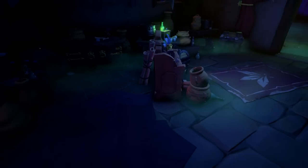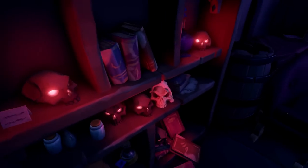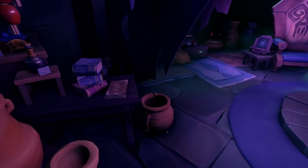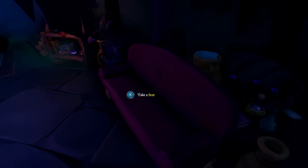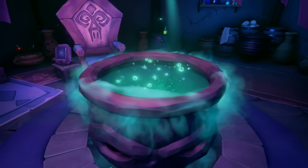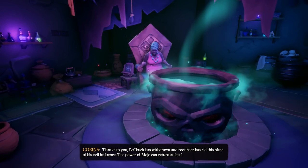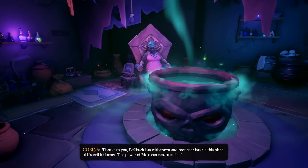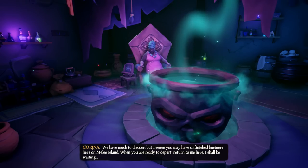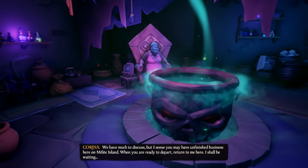After LeChuck does his dialogue, we are going to go fight some skeletons — in probably one of the best ways I could possibly imagine — with root beer. Make sure to get all of them because you do need these for accommodation, and there should be plenty of skeletons. Now that we've taken care of all the skeletons, the mojo shop has opened up. You're going to take that root beer bottle and place it inside here — and it is going to spawn in Korinna. The chuck has withdrawn and root beer has rid this place of his evil influence. She says she senses you may have unfinished business on Melee Island — when you are ready to depart, return to her.